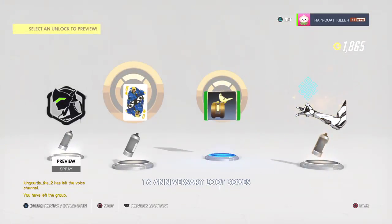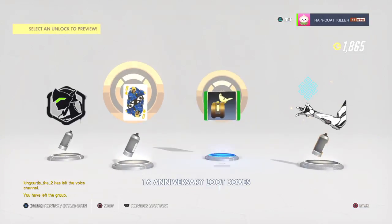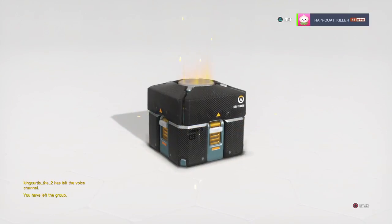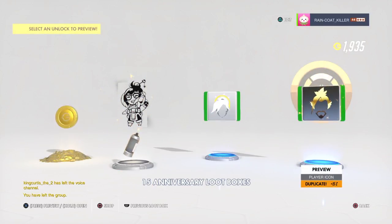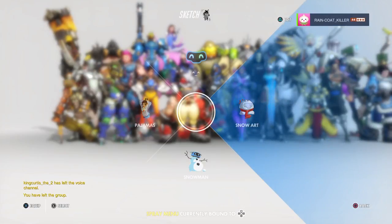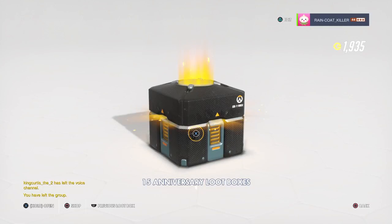Too many greys. Genji one's okay. Pharah one - I guess I'll add it. Bastion one - I'm not a Bastion fan, cool but not cool enough for me. Bastion one again - already a duplicate. Mei - I do like this Mei spray. I might add this because there's a town I don't like for Mei. I got a Mercy icon - that's always cool.